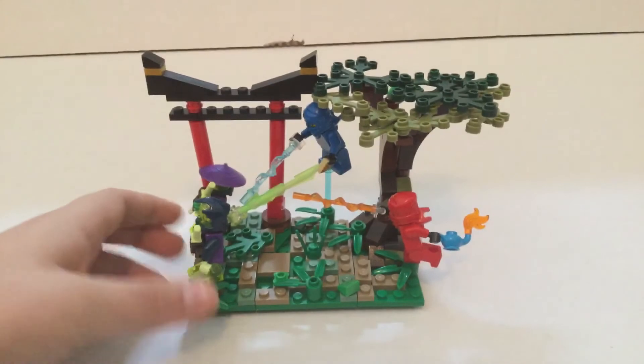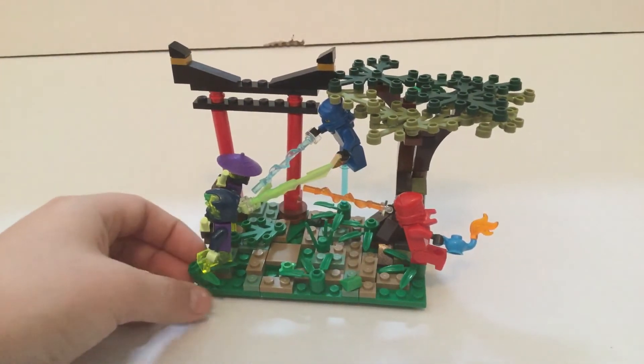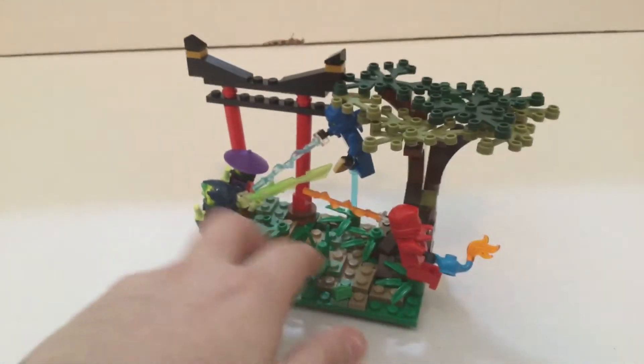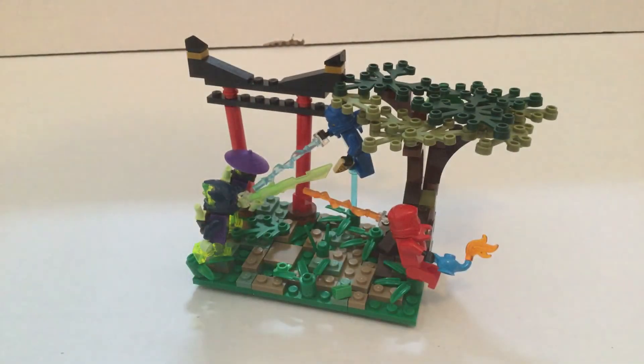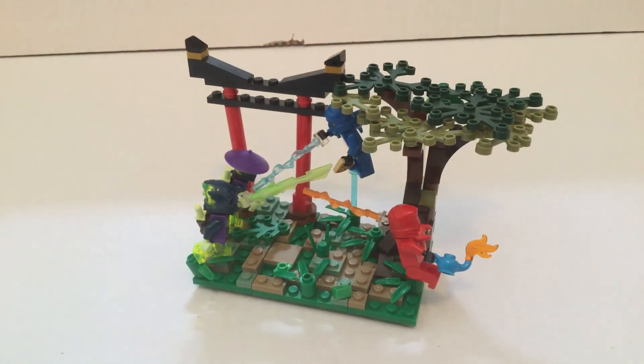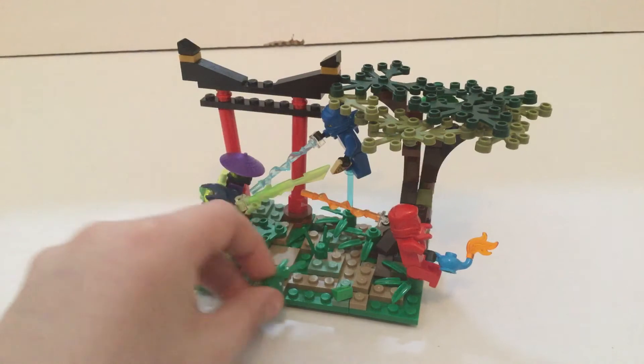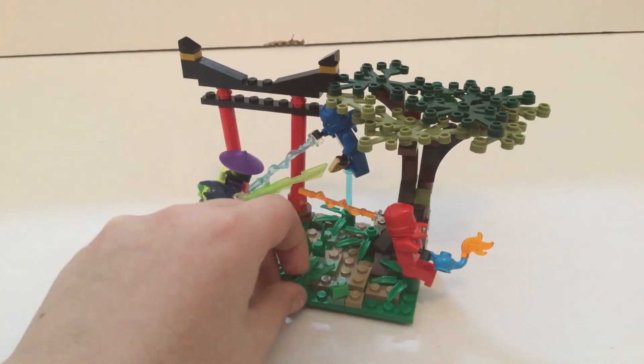Ninjago is probably my third favorite theme. On the ground, I did a mix of 1x2s in like this kind of tannish color — dark tan — and then also some other 1x2s in sand green with some of these classic little leaf pieces spread about.